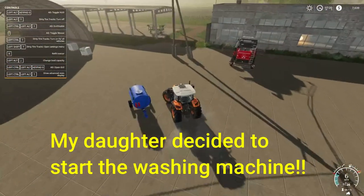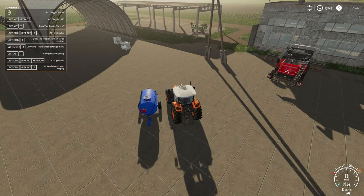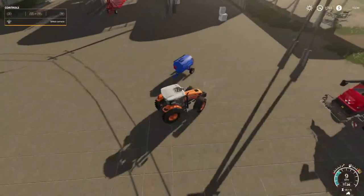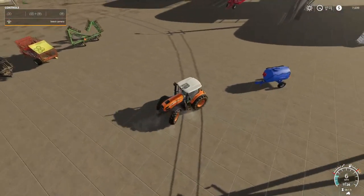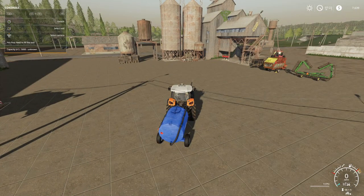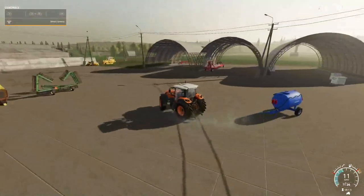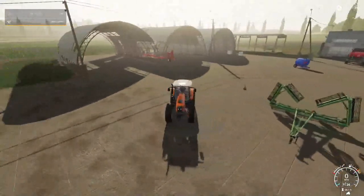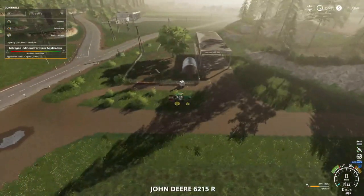Gotta get some fuel here — this tractor's almost on empty. Uh-oh — I think our tanks are on empty too. Let's see how much we got in it real quick. I wish we could tell by just being next to it, but there's no gauges on it. Yep, it's out. Okay, got to go get something — gonna get the water trailer first. I need the other tractor — where's my other tractor?